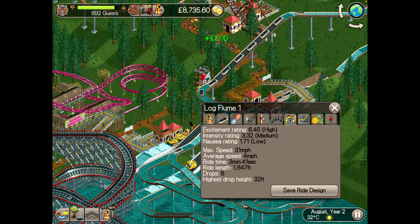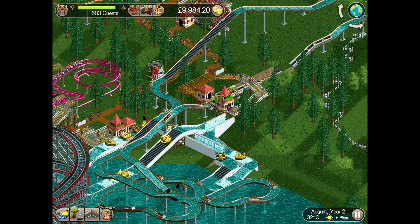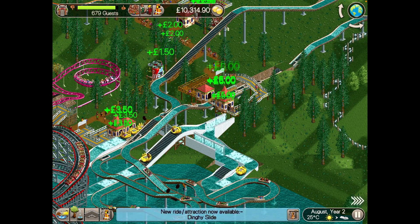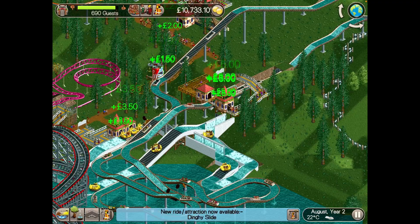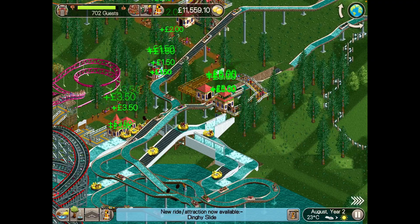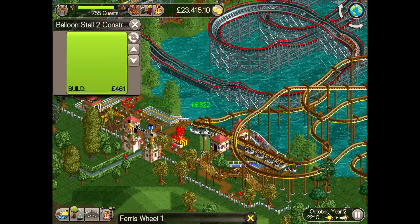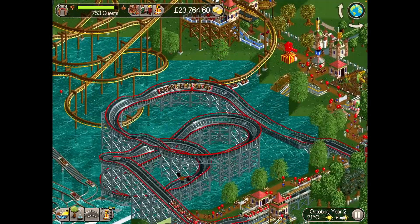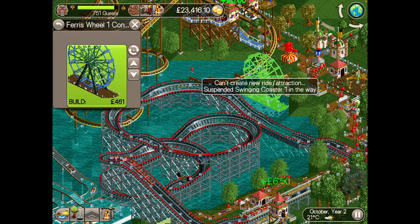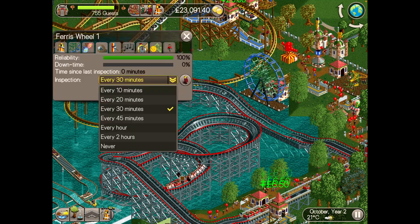Now I've skipped ahead a few months, in which time the only new ride I've built is a log flume with an impressive excitement rating. It starts off close to the rapids and, like the rapids, goes over the lake. It then climbs over the rapids and back past the station, where it climbs to its highest point before sending guests back to ground level. A quick turn back towards the station and a couple more drops including a very short tunnel complete the ride. That was basically all I did in year two, apart from general park management and the addition of a couple of balloon stands. By the end of the year I swapped out the ferris wheel for a new identical one because guests were now bored of the original, and I did the same with the merry-go-round.